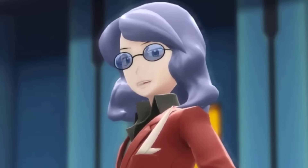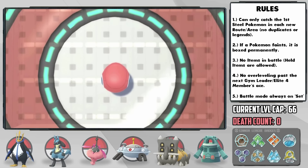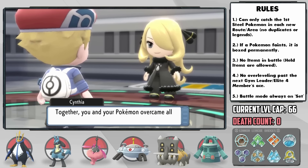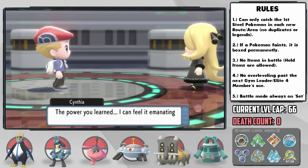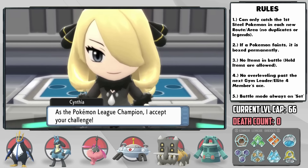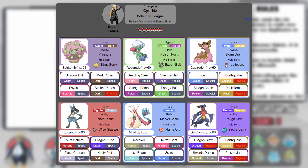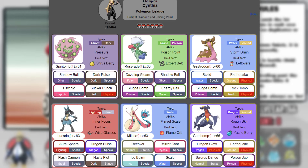Would you like some salt to go along with that Pepper? It's time for the final battle — the champion, the bane of our existence: Cynthia. I theorycrafted for what felt like an hour for this battle, and let's just say I was super nervous, especially after last time. This time, I tried to think about her battle differently — not in terms of what I need to immediately do, but how I need our team to end up looking in the endgame to handle the big threats like Garchomp and Milotic.